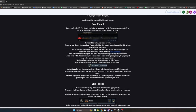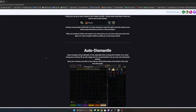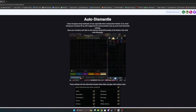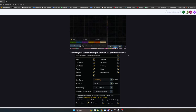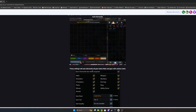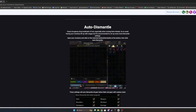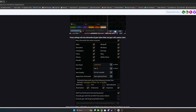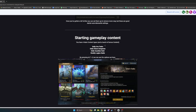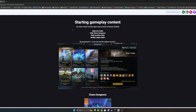Gear presets and skill presets work similarly. The last step in my quick start guide is auto dismantle — you want to set up all the dismantle settings. I have an older video on this, though it's been updated a little since then. Setting this up will save you a lot of time once you start running chaos dungeons and getting a lot of loot.